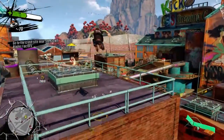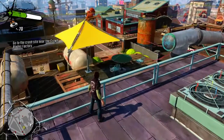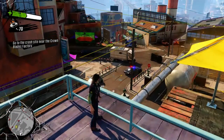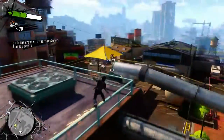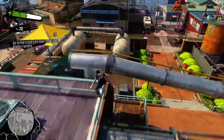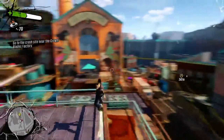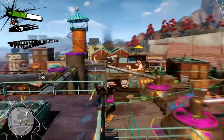We made quite a bit of progress in this first episode. We got to our apartment after being attacked by the OD, and we have the ability to grind around and be Tony Hawk — except more badass, because we have a gun. Next time on Sunset Overdrive, we're going to do what we need to do for Floyd — go to the crash site near the Crown Blades factory and get introduced to the Amps that Floyd is talking about. See you guys then.